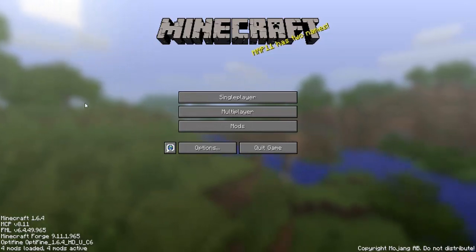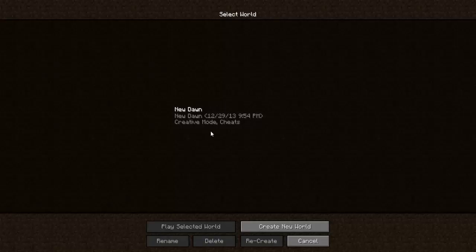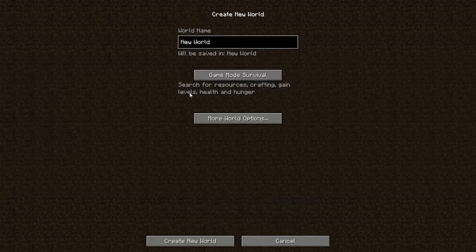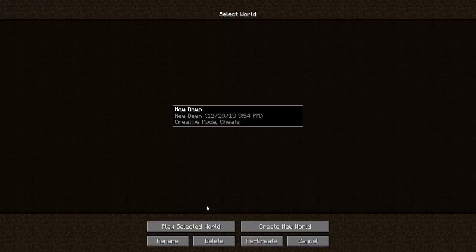Hello YouTube, Legend Gamer here, and today I'm showing you guys another mod showcase called the New Dawn mod. In this mod it adds a whole bunch of different instant structures into the game. It's pretty cool. To activate this mod, go to Create New World, pick your game mode, go to More World Options, then World Type, and New Dawn should be right there. There are different seeds you can enter or just make your own.